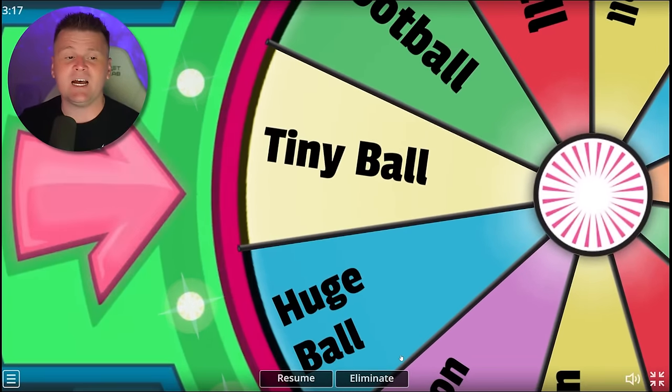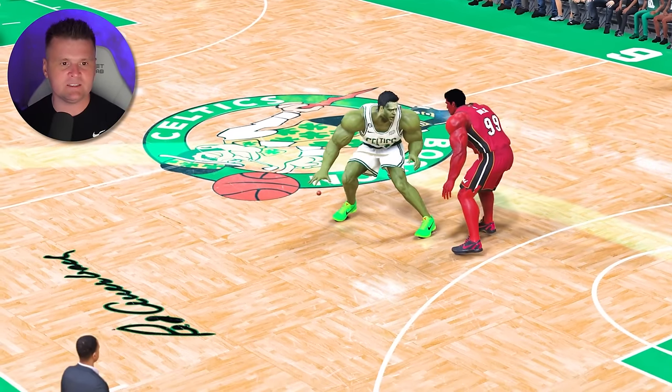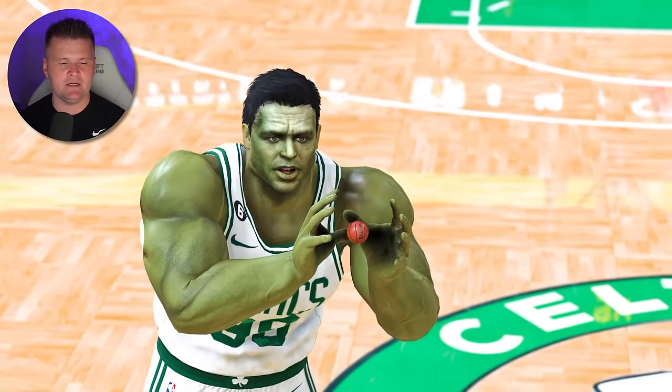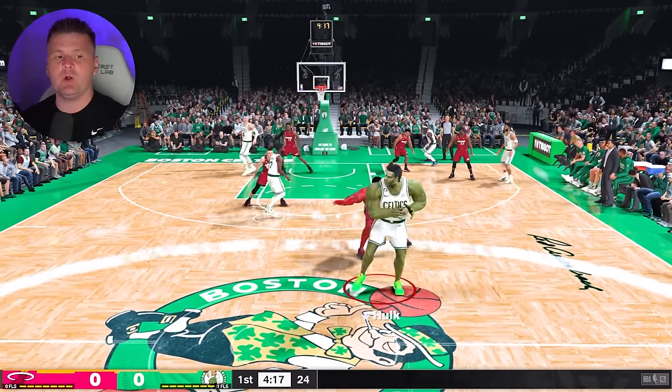We gotta score with a tiny ball. For this challenge, I'm gonna attempt to dunk over the Red Hulk with this tiny little basketball. As you guys can see, it's pretty small, and I don't know how he's even holding it, but we're gonna attempt to dunk over the Red Hulk right now.